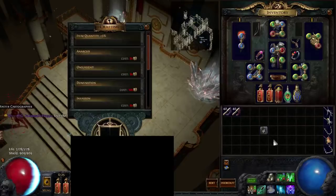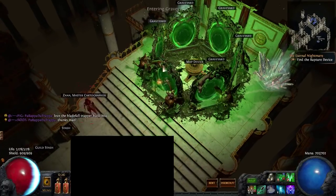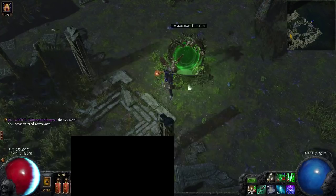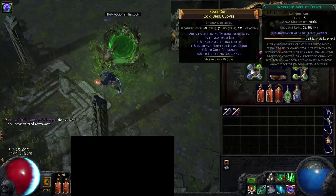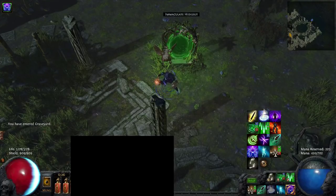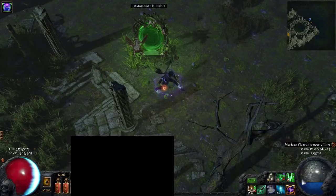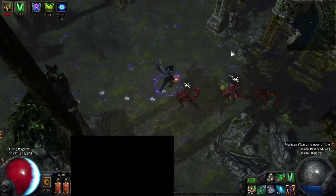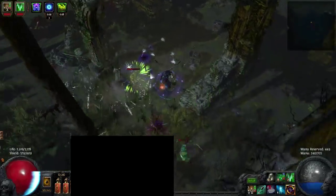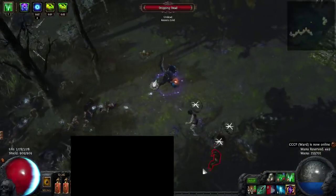As far as mana reservation goes, I'm using a pretty level 14 Clarity, which reserves about 200 mana. I don't have any reduced reservations, so that's pretty much the full cost. I also have Blasphemy with Temporal Chains, which is kind of like a defensive aura around you. It also lengthens the duration of poison on enemies without decreasing the damage per second, so it's basically just a multiplier for your damage as long as enemies are affected by Temp Chains.